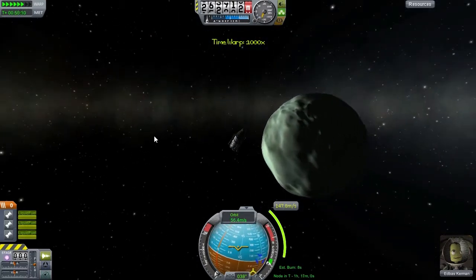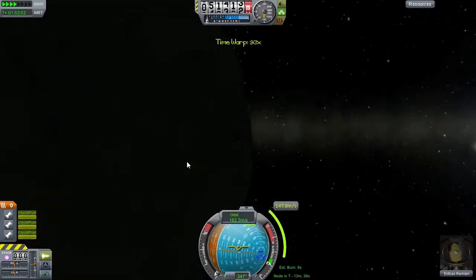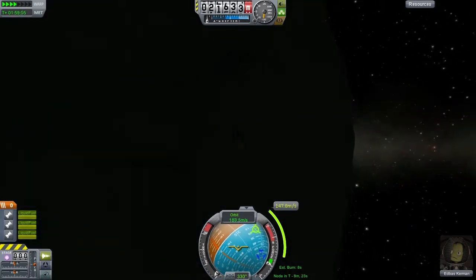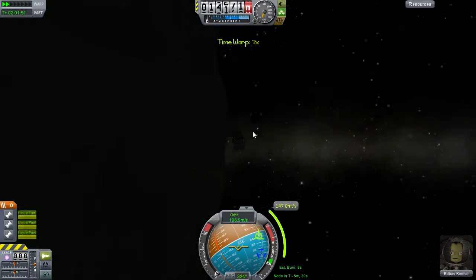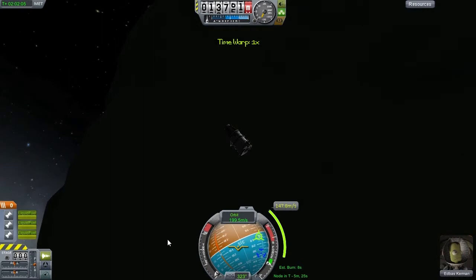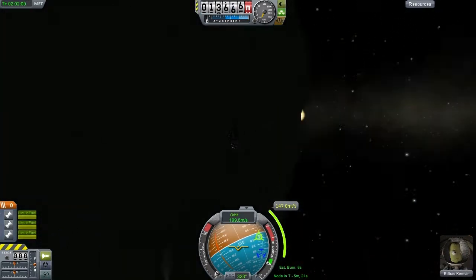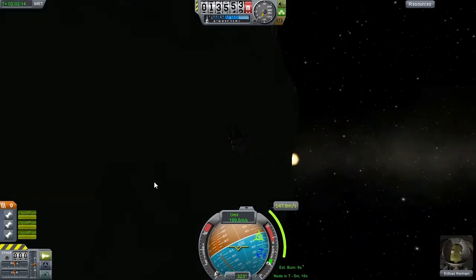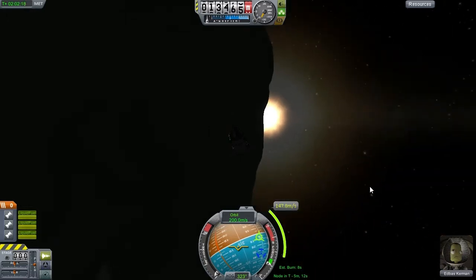Accelerating time quite a lot to get over this descent. We're at 30 kilometers now. Oh, we're coming over the night side — that might be a problem because it makes landing rather difficult. Or we might be landing over a sunset. Look, we are very close to the planet — even though we're only 13 kilometers above it, we can still just see around it. It's very, very small indeed. Look, that's the sun there — about to rise over the Minmus horizon.